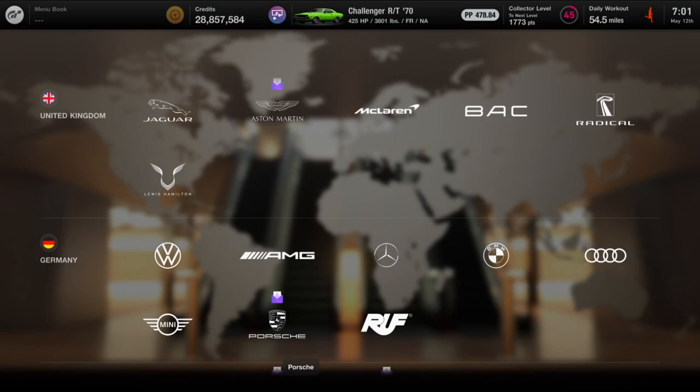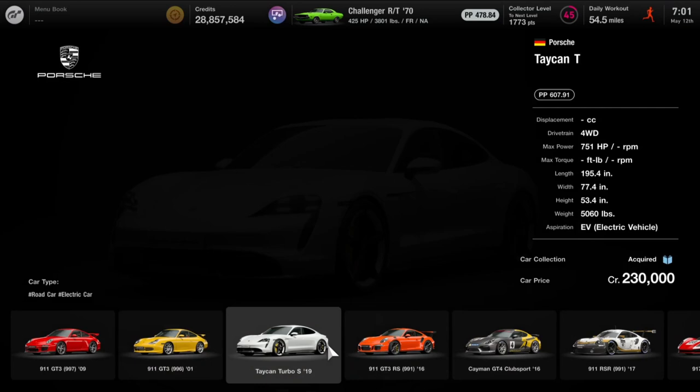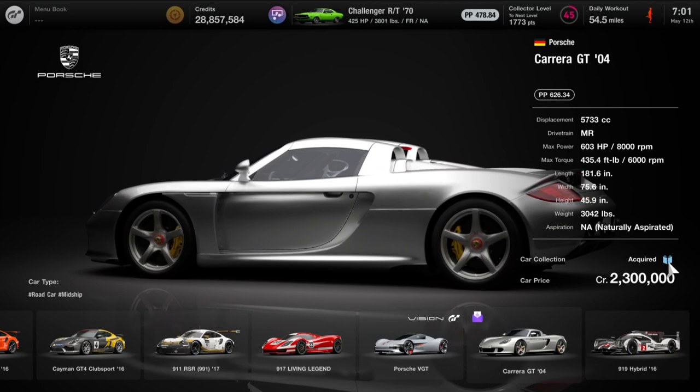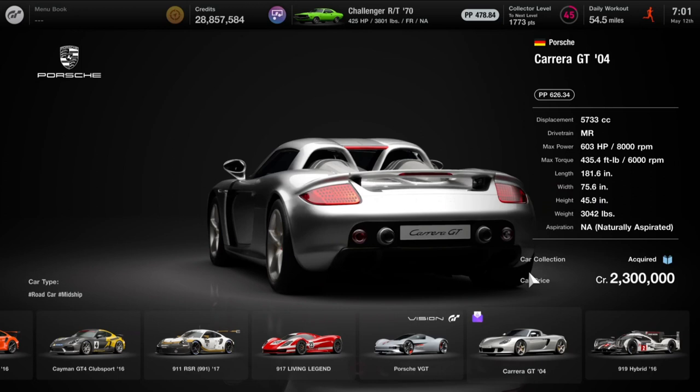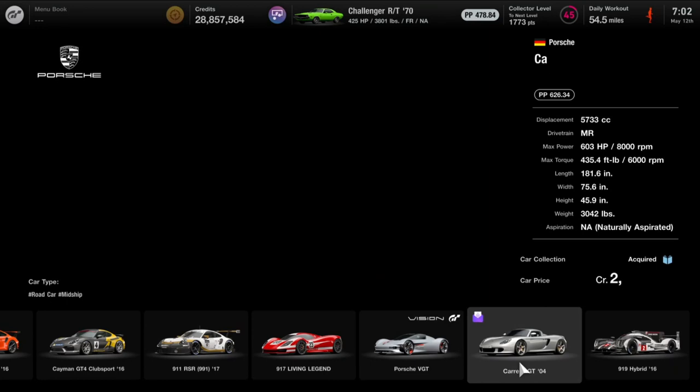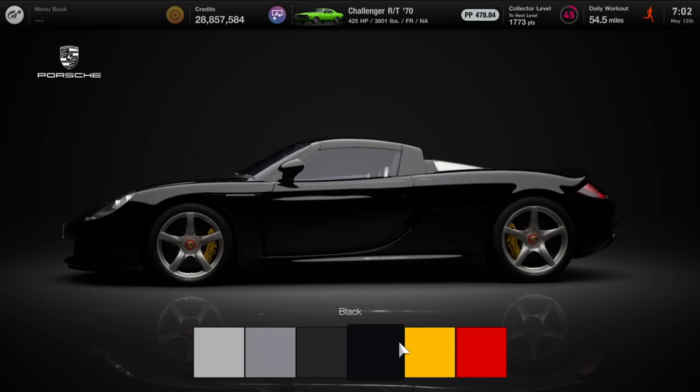Now let's go to Porsche. We go to the showroom, scroll over to see what the invite-only cars are, and there's the 2004 Carrera GT at 2.3 million credits. I will not be buying this one - it says I've already acquired this car, either as a prize during the cafe menus or by doing some of the challenges. So I'm going to save the 2.3 million. It says I own this car - that saves me 2.3 million.